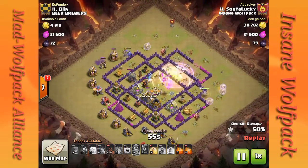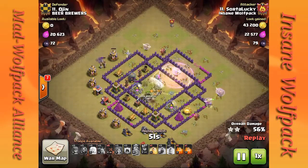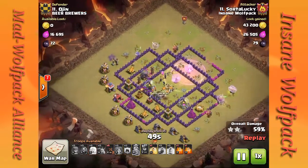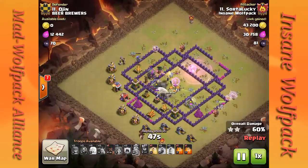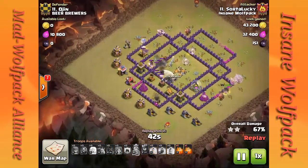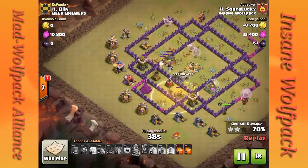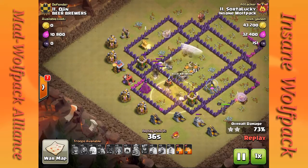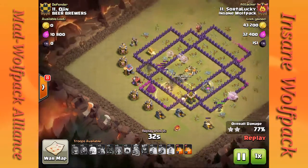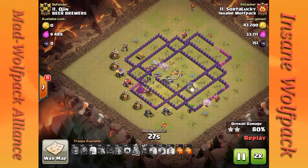Then have my valkyries go straight into the core and clean it right out. I drop a jump spell and the rest of my wizards. I've still got 4 healers on my archer queen and a healer on my last 2 bowlers — they're not going to last very long, but they're doing quite a bit of damage. My valkyries are in the core just messing things up, and the wizards are helping clean out the rest. On the backside, I drop my hogs to clean up the last few defenses under the protection of a heal spell.